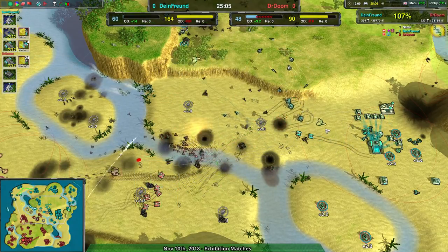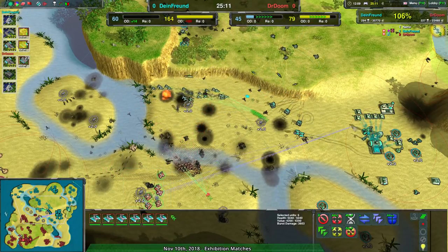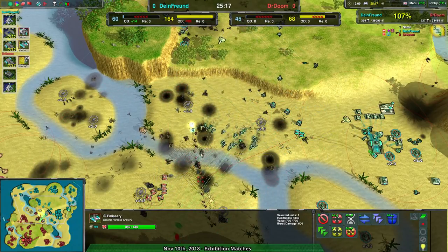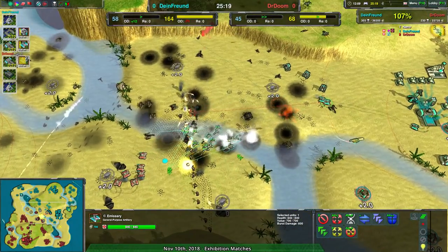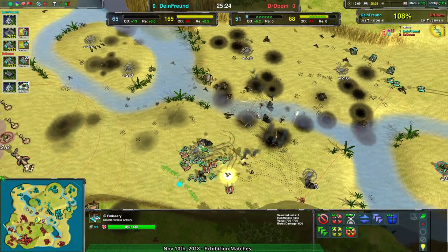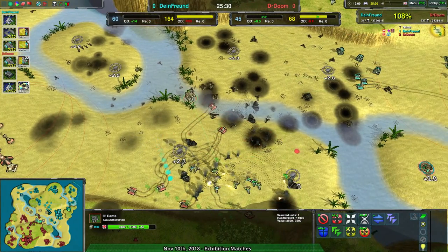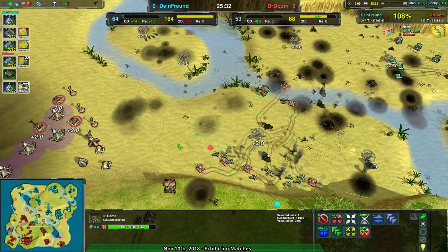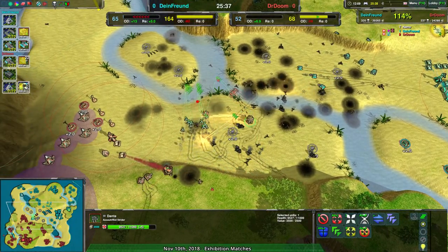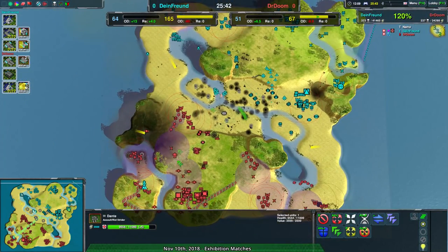Dr. Doom coming in with the Emissaries — not a bad thing to have actually. With the amount of Emissaries they have, they can easily wipe out the Ettins and get rid of their opponent's Emissaries. The Cyclopses will still be a bit of a problem, but the daggers will be able to take out this entire army — the Dante was nowhere nearby to help get rid of the daggers. The Emissaries are wisely scattering, but that eliminates a lot of their force. And now they're all dead, and the Dante is the only thing left.